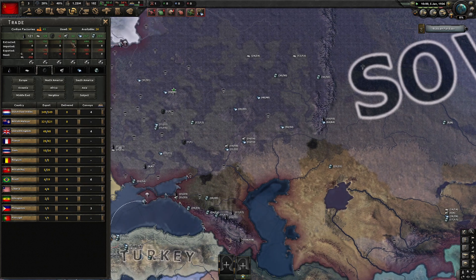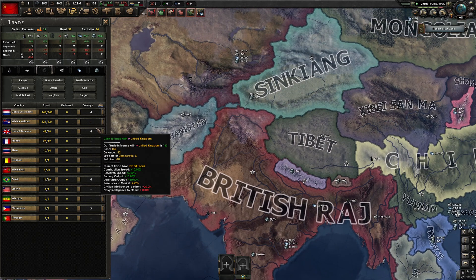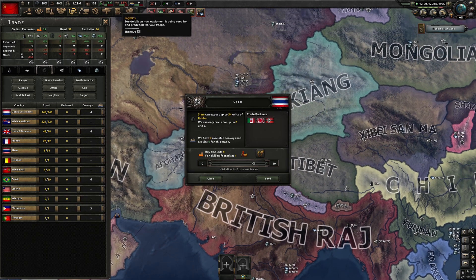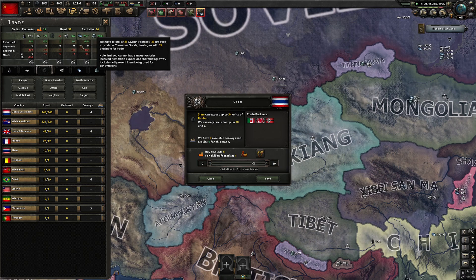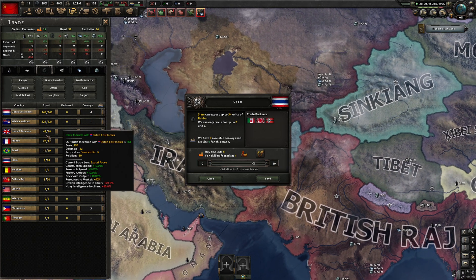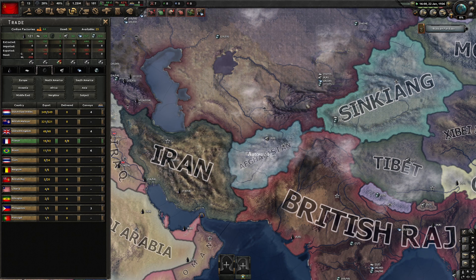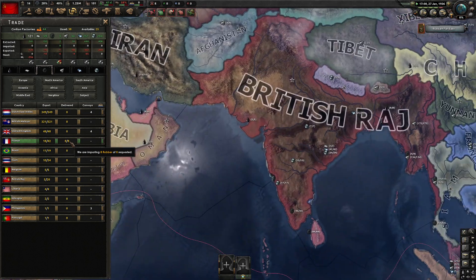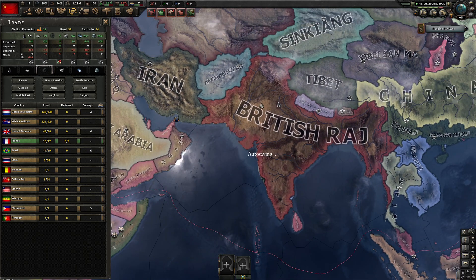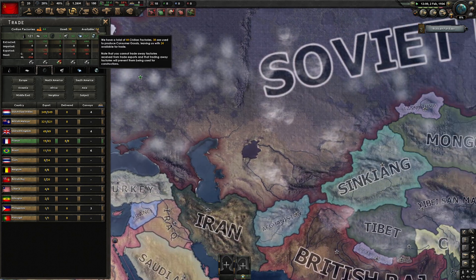We have insufficient resources — we're short some rubber. We also have zero convoys, so if we're gonna trade with someone, they'll need to be adjacent to us or there'll need to be a land route. I was gonna do the British Raj, but it looks like we can trade with France somehow — I guess maybe there's a land route up there. But that's good for now.